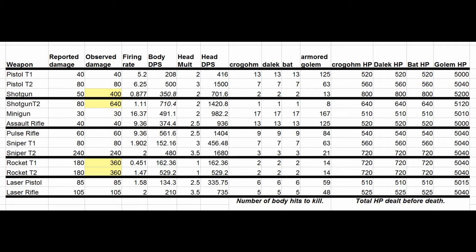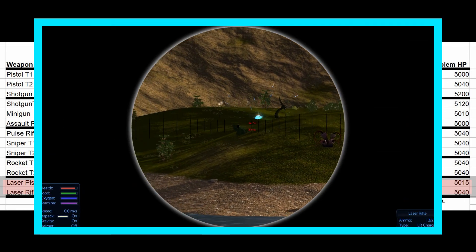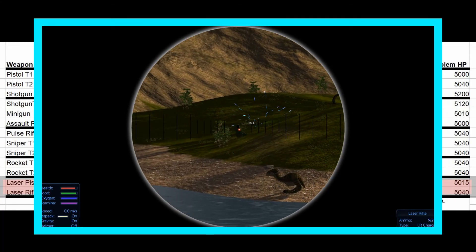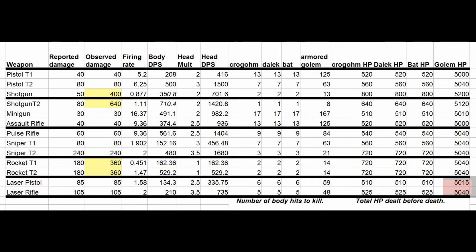The weapons I don't recommend right now are the sniper tier 1, because for some reason it only does 80 points of damage, which is really weird — I tested it and it actually does only do 80 points of damage. The laser pistol and laser rifle are also pretty much not worth using at this point. They decided to make lasers slow, so you have to lead your shots, and stuff moves around at a pretty decent speed compared to how fast the shot goes, making it a pain to hit anything with them.